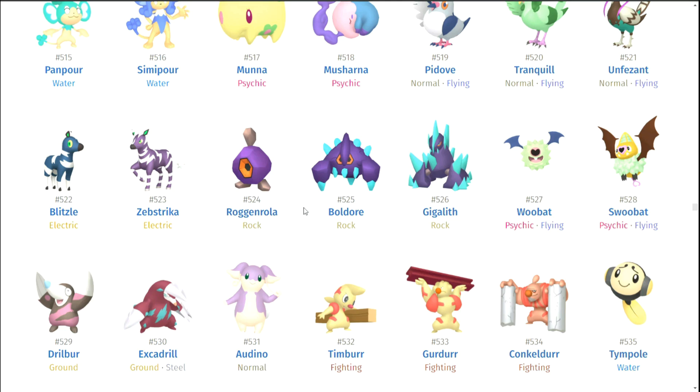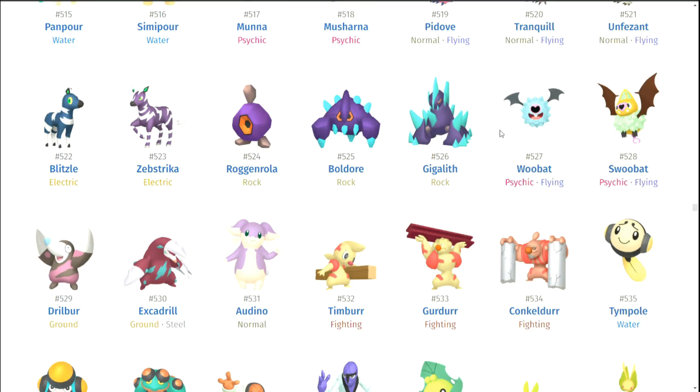Roggenrola — oddly enough, no. But Boldore and Gigalith — I love the blue. That looks really good. They just look like crystals and oh man that does look really good. I really like their shinies here. I'm going to go crazy and throw them on the list. Woobat and Swoobat — meh. Drillbur and Excadrill — I've seen Excadrill so much in VGC and I thought I would like it shiny, but I don't really like it all too much. Though they did try with it.